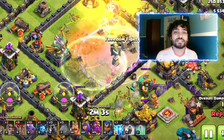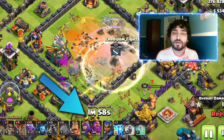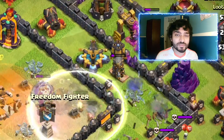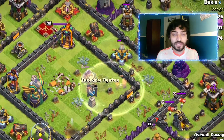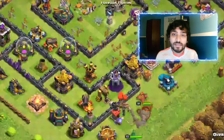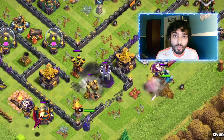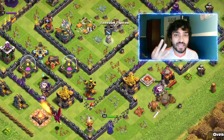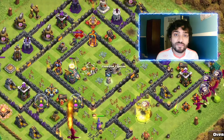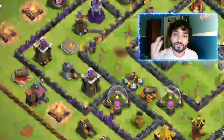It is key for this strategy that you get at least the town hall, hopefully the CC pull, and then one or two of the air defenses — two is best. The queen is also a bonus. If you get that much value, it's going to make this attack extremely easy. You also have three zap spells. I bring these to take out a sweeper or to take out another air defense if needed.